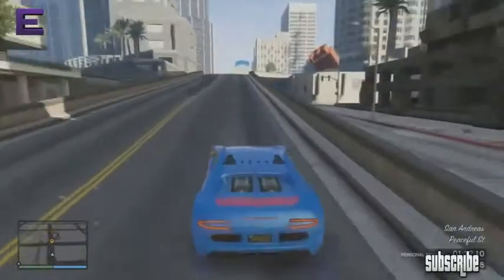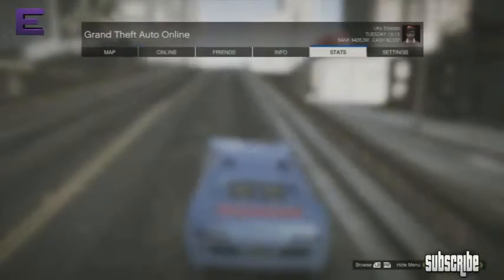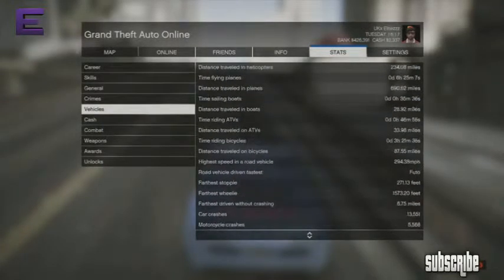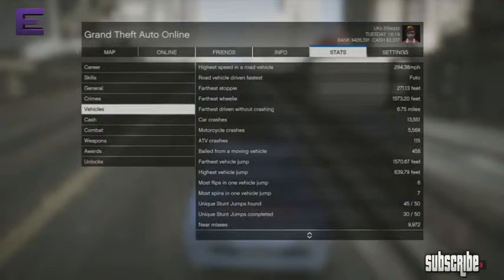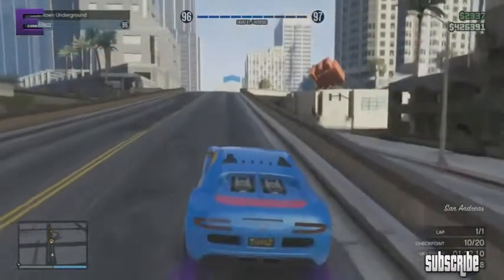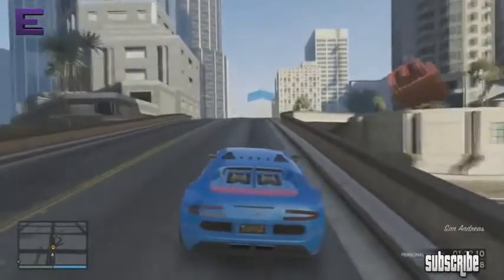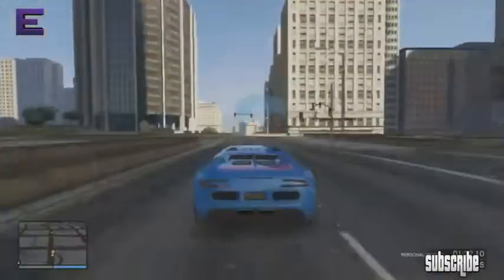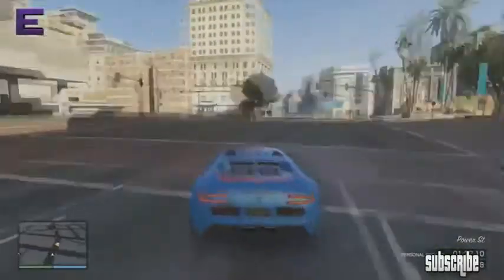Once you've started the race, you need to come to this point where I am coming right now in the map. Then you need to press Start and go along to Stats, and once you're on Stats, scroll down to Vehicles. Once you scroll all the way to the bottom, it should say something like unique stunt jumps — unique stunt jumps completed. I've got 30, and then we need to back out of that and just go through the next two checkpoints and jump off this ledge. You'll have to get enough speed to do it so you actually get the stunt jump completed.